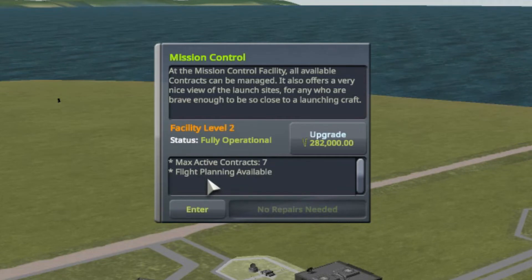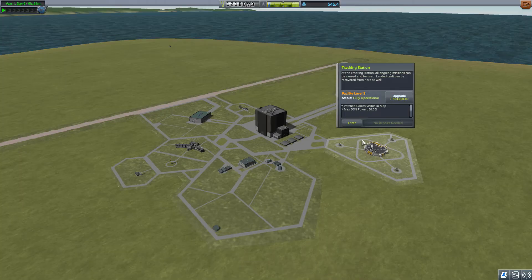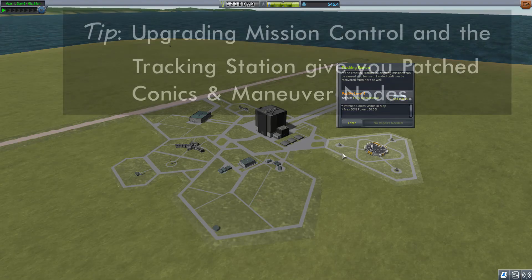You also get flight planning — flight planning means maneuver nodes. At the very beginning of the game in career mode you don't have them. If you want them, one of the things you have to do is upgrade Mission Control. The other thing is you've also got to upgrade the tracking station, so that's why that is also level two. With the tracking station upgraded, I get maneuver nodes and I also get patched conics — predicting my trajectory as I move from one sphere of influence into another. For instance going from Kerbin to the moon, it will predict my trajectory around the moon before I get there. The science mode game has that automatically, but you have to earn it in career mode. It also upgrades the antenna power so you can reach further into the Kerbal system.